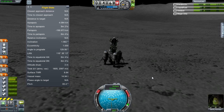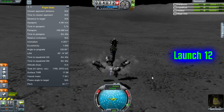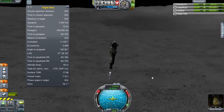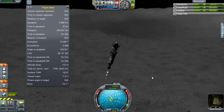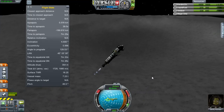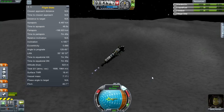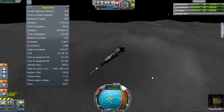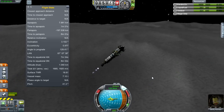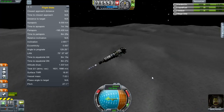With an 8.84 thrust-to-weight ratio, that's pretty good. Let's get him off the ground, jettison those tanks, pitch to 90, get about 40 degrees or so, and just raise our apoapsis up to a suitably high altitude.